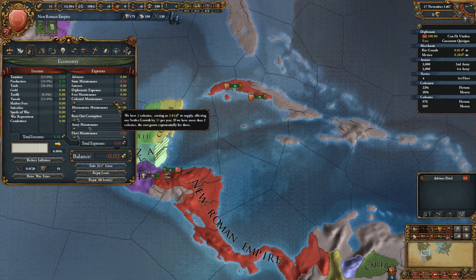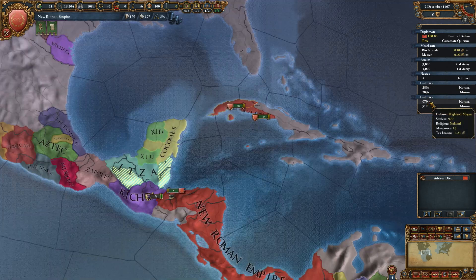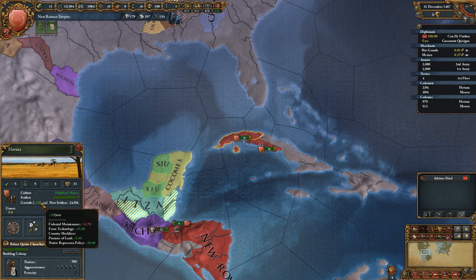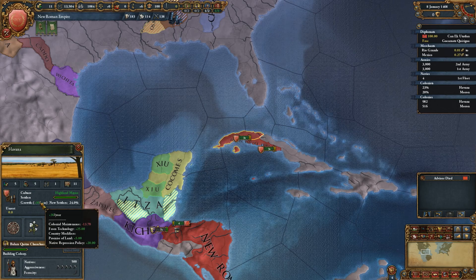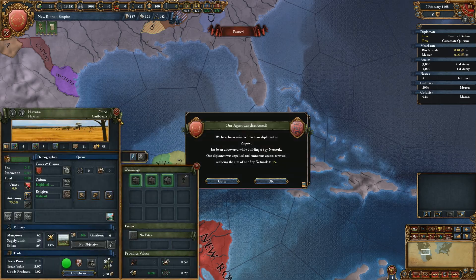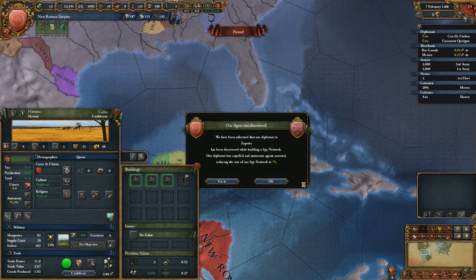Lowering army maintenance basically means that the colonies themselves will grow slower. Usually I would get — due to just the tiny bit of lowering I did — I lose 13.7 people a year. So it slows it down quite drastically, which is of course a problem. So we'll have to see how we handle that.